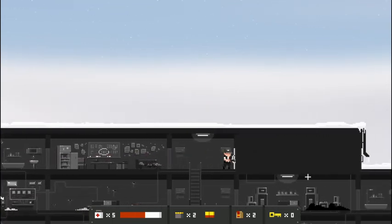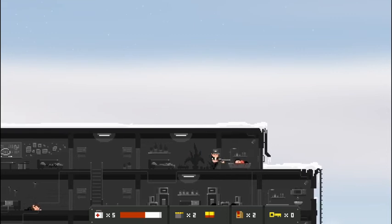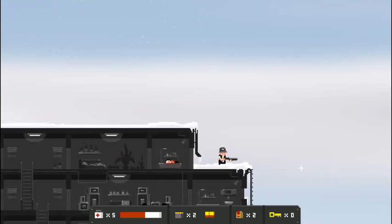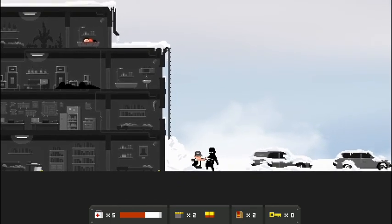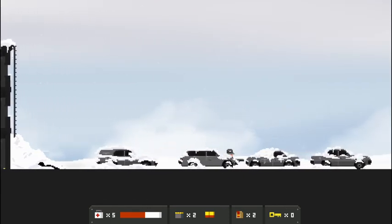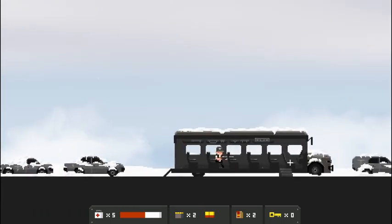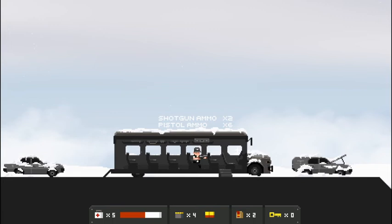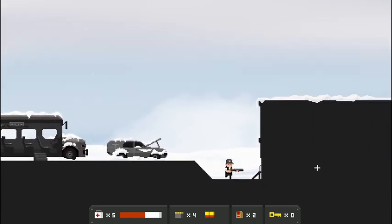Into this door we go. Nothing. Down the ladder — I know there's a guy at the bottom. Punch him out, down he goes. Can we loot any of these cars in the cold? Nope. There's a bus though — some shotgun ammo, very nice, and some pistol ammo. Who was riding this bus?